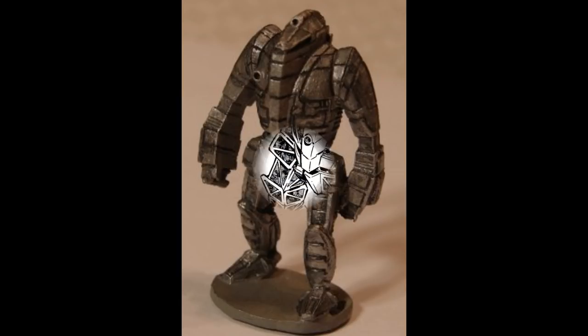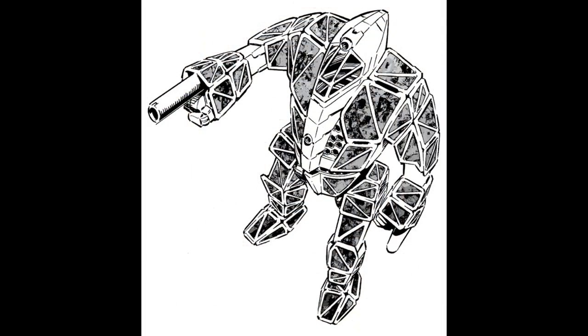The EXT-5F. This is an upgrade of the 5E introduced in 3074, replacing the lasers with paired light PPCs. The NARC launcher is replaced by an MML-7 — multi-missile launcher — with two tons of ammo and one ER small laser. These modifications change its original role of a headhunter into one of a range support mech.